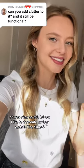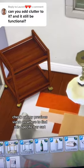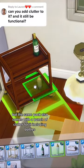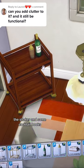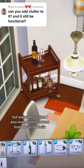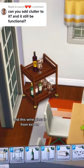So this is how I like to decorate my bar cards in The Sims 4. Check out my previous video on where to find this specific bar card, but the same pack also comes with a bunch of clutter for it, including bottles, the shaker, and some cocktail books. But separately to that, I also love custom content from House of Harlicks, and this wine glass is from Kitchen.